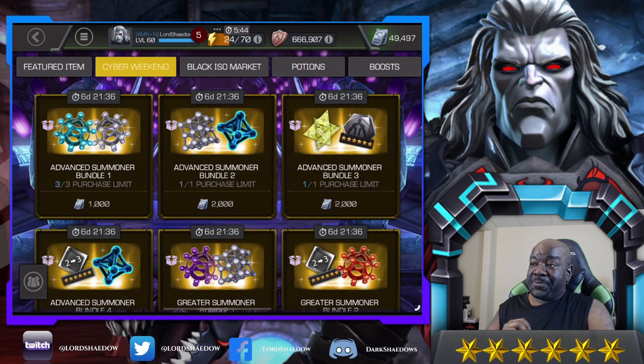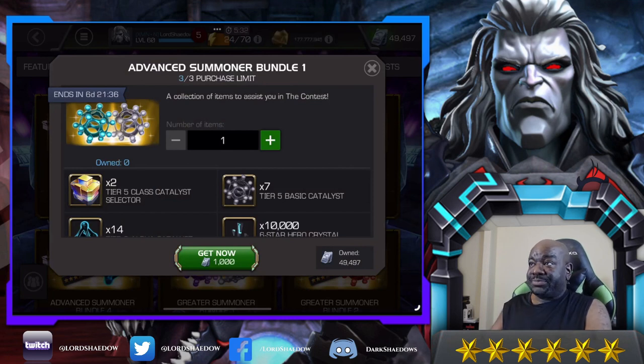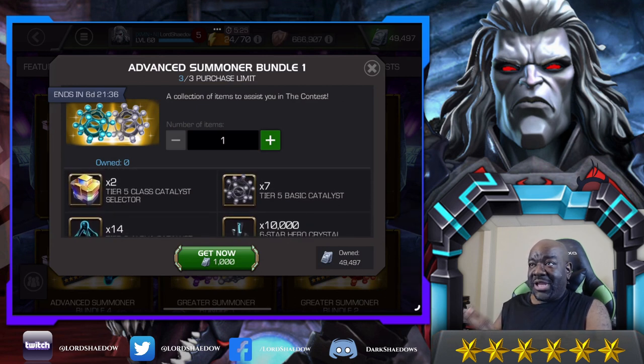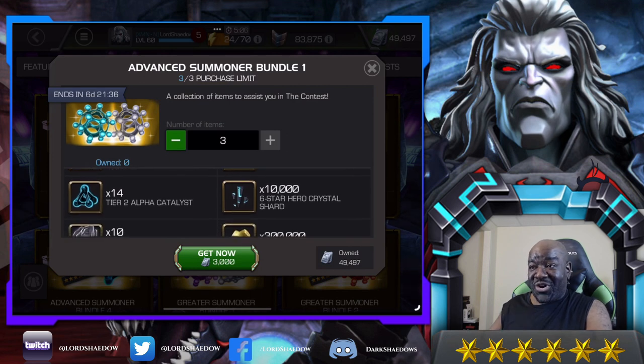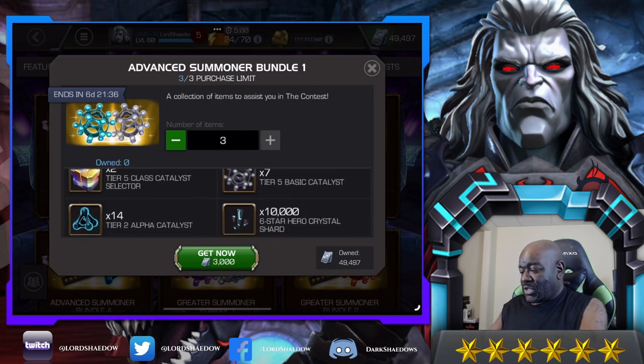I saw some offers and I honestly want them all except for one. Let's look at them and get them right now. The first one is the Advanced Summoner Bundle — look at what you get here. There's a purchase limit of three, and you get seven Tier 5 catalysts and two Tier 5 class catalyst selectors. Times three, that is insane, and look at all the six-star hero shards we're going to get.